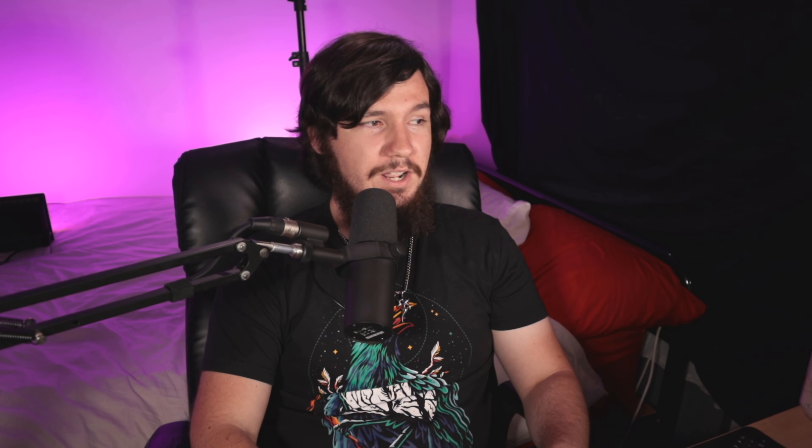Let's assume we have a 60Hz monitor, because that's what most people run. One frame is going to be visible for 16.6 milliseconds — so one frame takes longer than it takes sudo to actually run. Where it gets even funnier is when you include human reaction time. The average person has a reaction time of anywhere from 200 to 300 milliseconds, which is considerably longer than it takes sudo to run. So even if you're running OpenDoas or rdo, you physically cannot take advantage of that extra speed. Also keep in mind that all of these tests were run on an Intel i3-3110M, which is not a modern or fast processor, so on a modern system that number would be even lower.